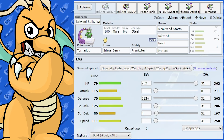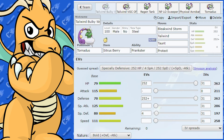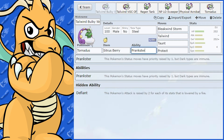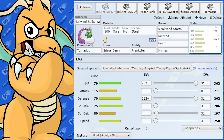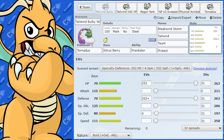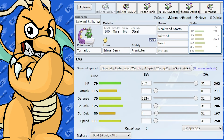We'll do the normal Tornadus first and then have a look at the Therian form. Probably the best things about Tornadus are its ability Prankster and its opportunities to use Tailwind, being a great support Pokemon. The first set is fairly standard for Tornadus and can work in doubles and singles — it's a great Tailwind setter. There are a couple of items you can run for this, so I'll go through a few of them and some Tera types.